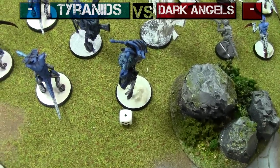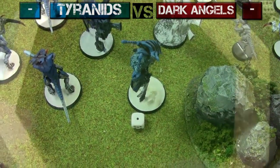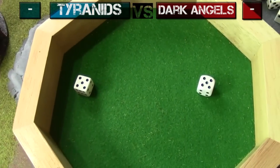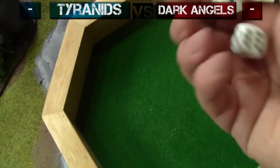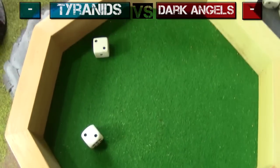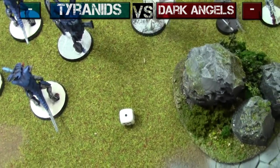The remaining squad focuses firepower on the Zoanthrope — it's First Blood and removes a Psyker and psychic dice. Twin-linked missiles — both hit, both wound. Two three-up invulnerable saves — and he is double killed! Zoanthrope is killed and that is First Blood for the Dark Angels.